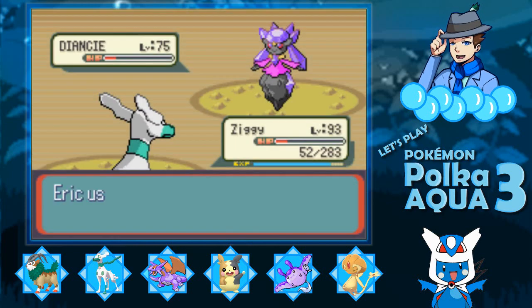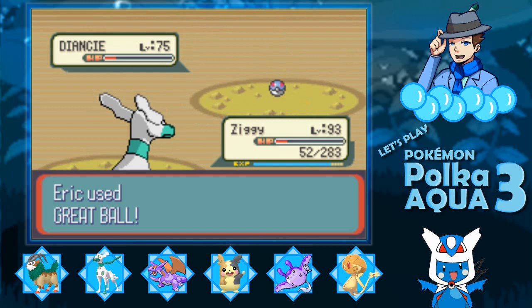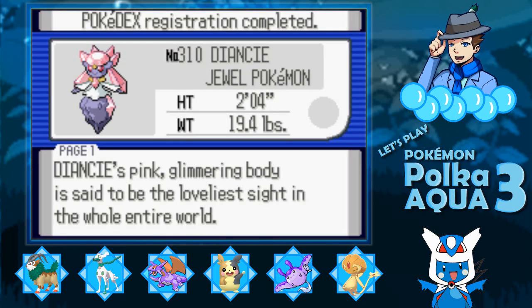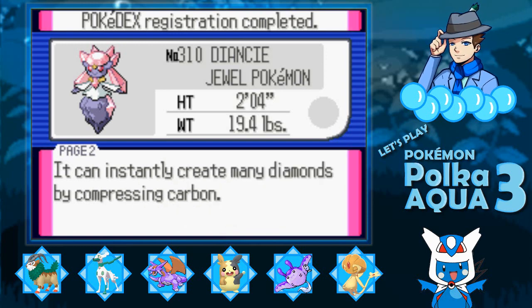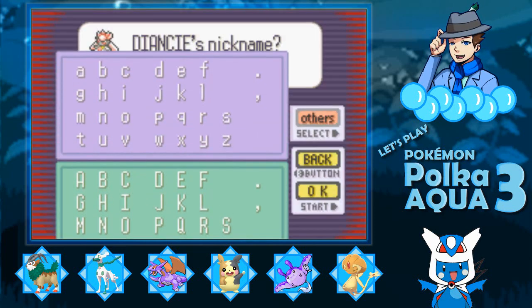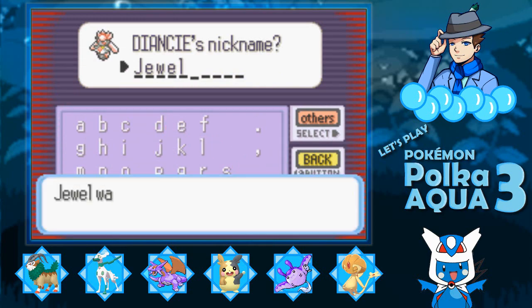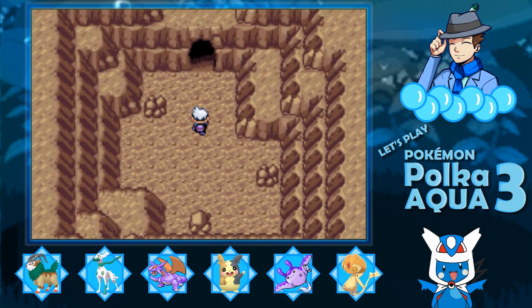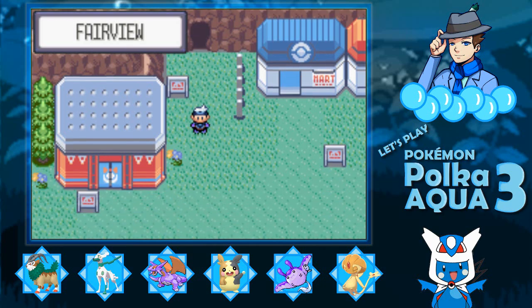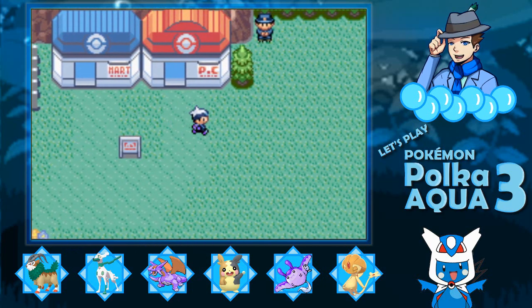I'm just going to go for the Great Ball now and hope for the best. Come on, Diancie. I believe — you're gonna stay in this ball. Let's go! So with that, we got ourselves a Diancie. Diancie's pink, glimmering body is said to be the loveliest sight in the whole entire world. It can instantly create many diamonds by compressing carbon — the Jewel Pokemon, Diancie. I'm going to give it a nickname.